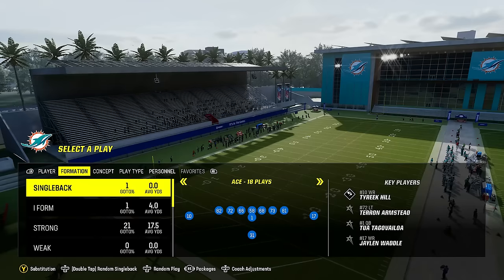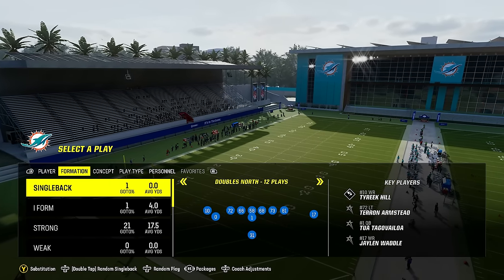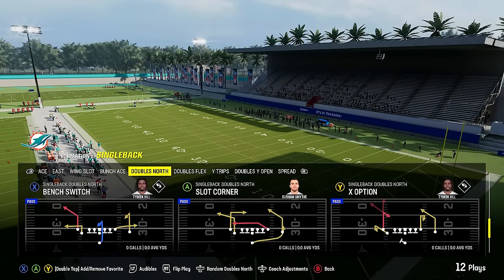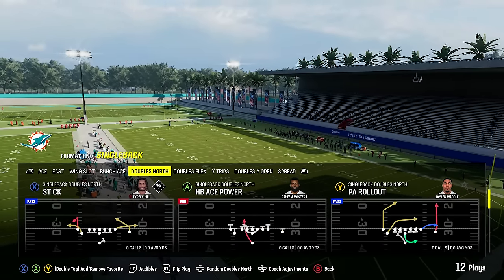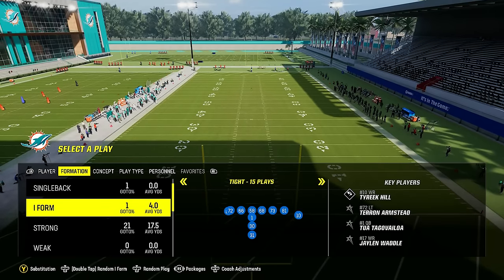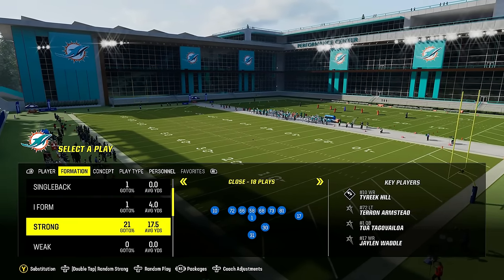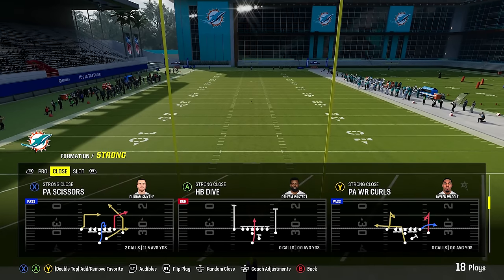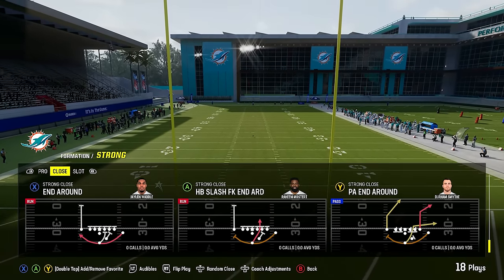The next playbook is the West Coast playbook. It has a pretty decent under center — nothing crazy to write home about — but the doubles north in single back is actually a sneaky good formation that not a lot of people know about. You can run the ball decently out of this, and you have some good passes like the PA rollout and slot corner. You've got a few I-form formations for running, plus strong formations including strong close, which is in my opinion one of the more underrated formations in the game.